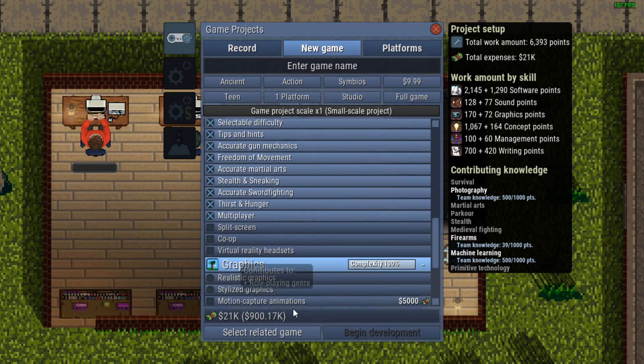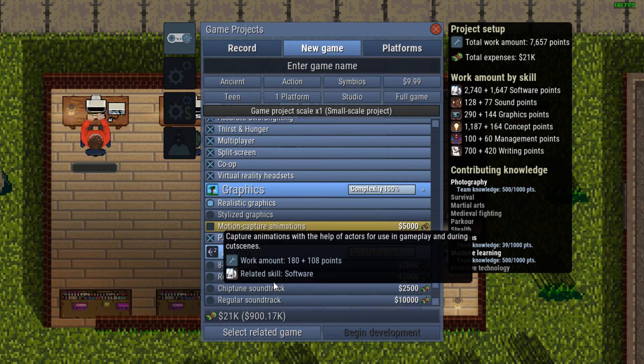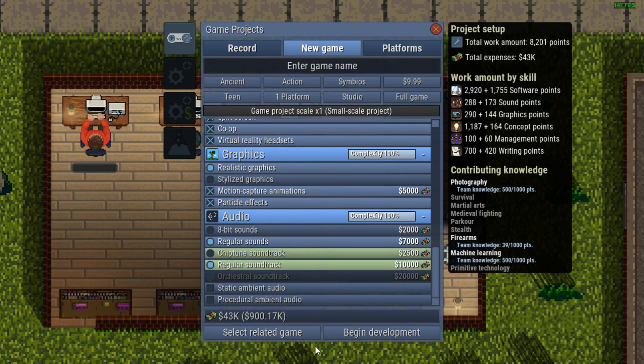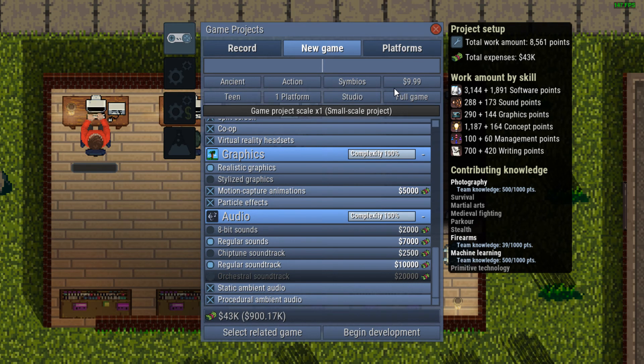Let's go ahead and put in all the gameplay mechanics since they panned it last time. Realistic graphics, motion capture — yes we will, never mind, this is gonna be the greatest game ever. 8-bit sounds, regular sounds, static ambient and procedural audio. This will be called The Renegade — I was gonna call it Assassin but that'd be too much like Assassin's Creed. The Renegade doesn't really fit with ancient but whatever, I don't care. Begin development.